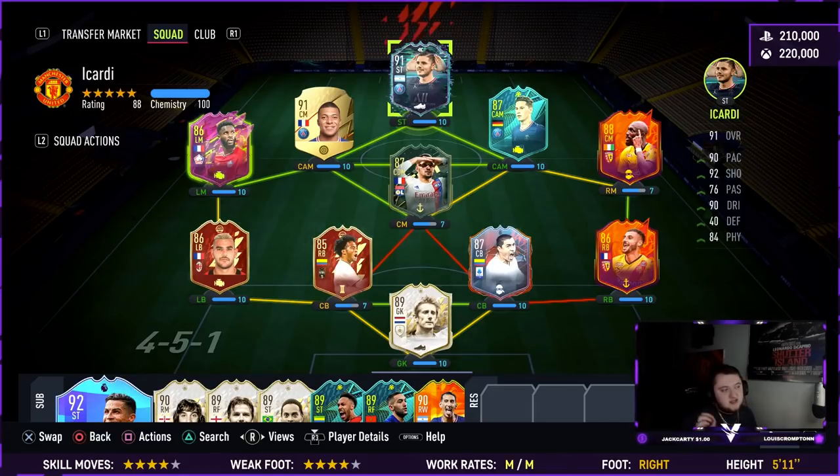With that being said, today EA released a Flashback Mario Icardi and this card is no joke. Looking at the base card stats, they've upgraded his skill moves to four star. He already had a four star weak foot, he's got medium-medium work rates which is a bit stinky, he's right-footed, 5'11", and insanely good in the air. The price points might be wrong due to inflation from the icon player pick — it's an 86-rated with an inform, an 84-rated at 70 chemistry with an Argentinian player, and an 83-rated with an inform as well, so it is quite expensive.